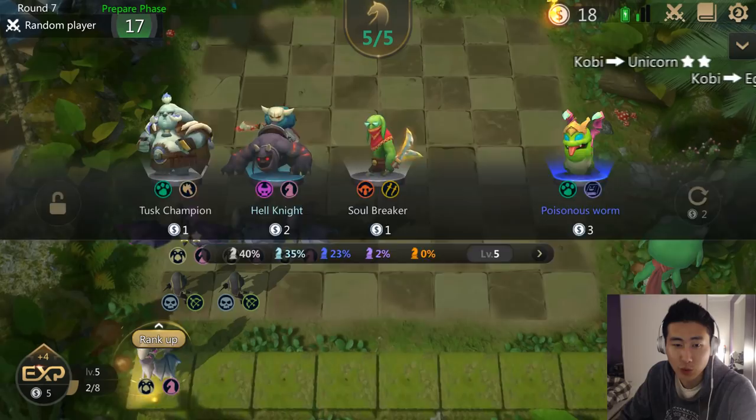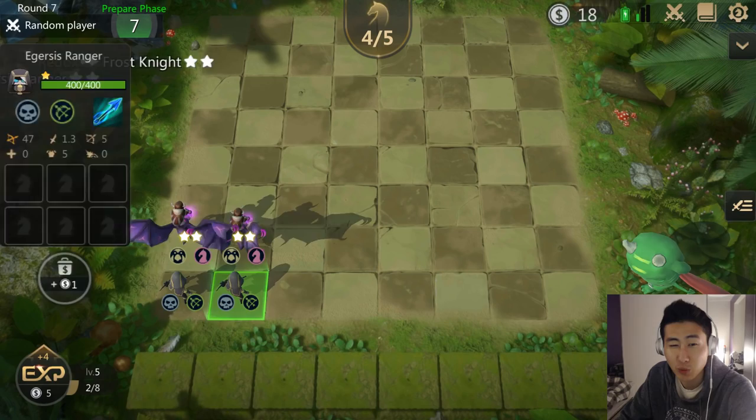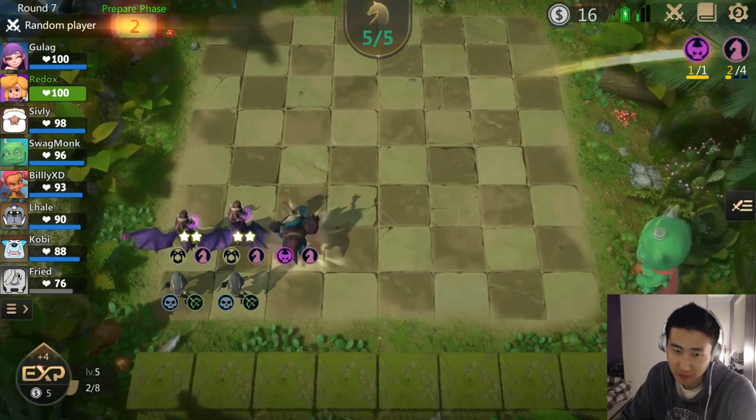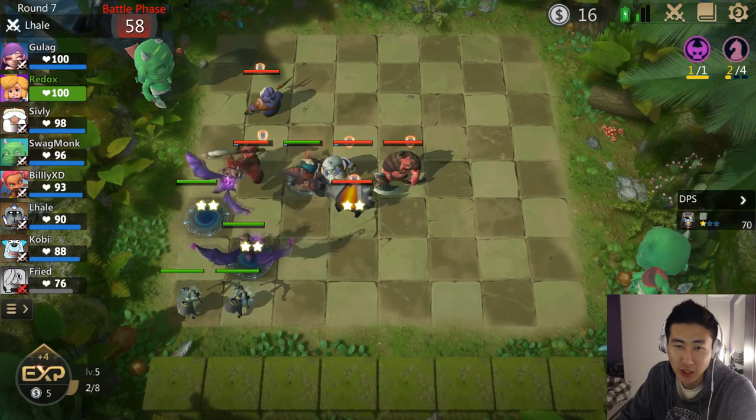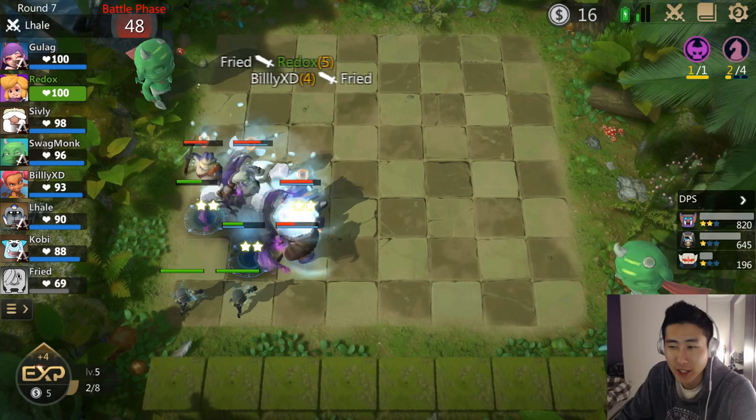We get two two-star Frost Knights, and Frost Knights are never bad to have anyway. But I'm really getting unlucky with my Gursus undead units — this is probably one of the most unluckiest attempts at going for the Gursus combo. The extra Hell Knight did help me a bit there though.